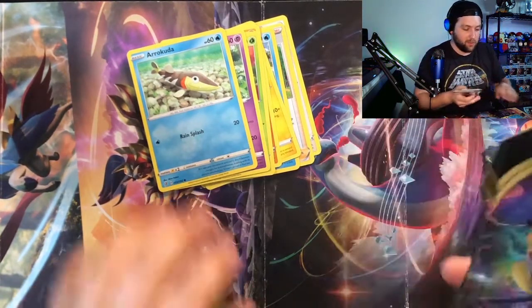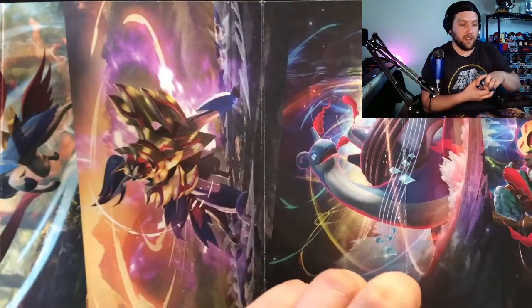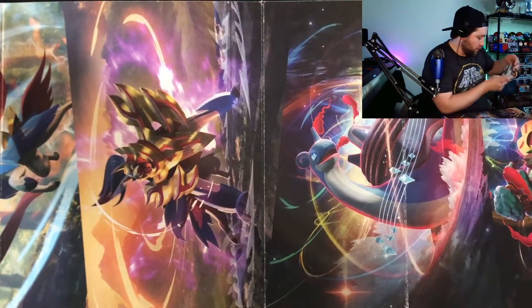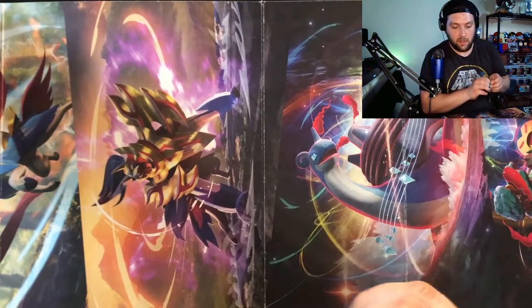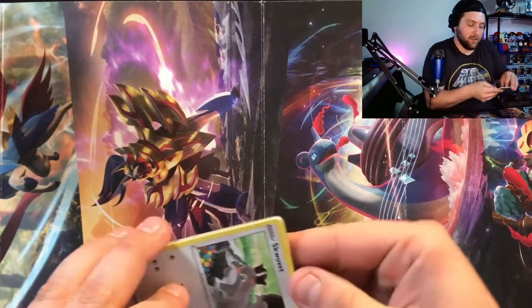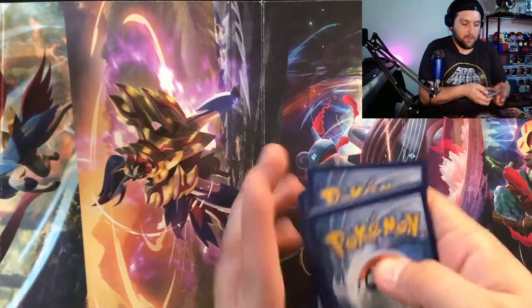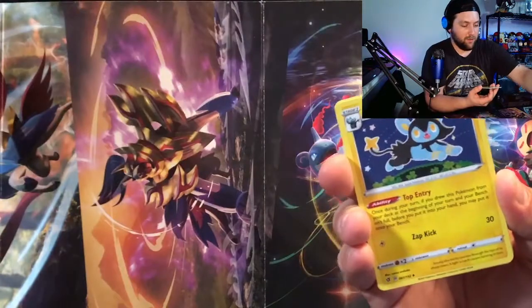I'm going to open the two remaining Rebel Clash blisters since the previous pulls were pretty lackluster. I can always get more Rebel Clash blisters, so it's not a problem. Probably won't jump into Unified Minds depending on what we get here. We were going to open these blisters in the last video but had some technical difficulties. Let's see if we can at least get a GX or an ultra rare — we just gotta roll with the punches.